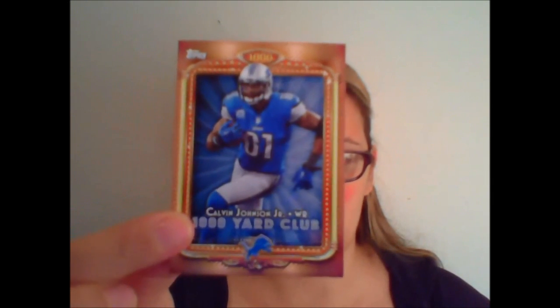First pack of our blaster. We get eight cards in each pack with one rookie card in every pack. Brandon Browner. Golden Tate. Bryce Brown. Brent Stellar. Insert: 1,000 Yard Club, Calvin Johnson Jr. Then we have Alfred Morris.